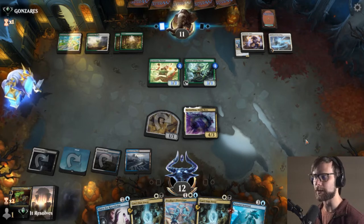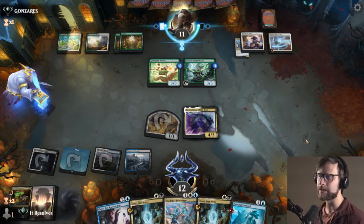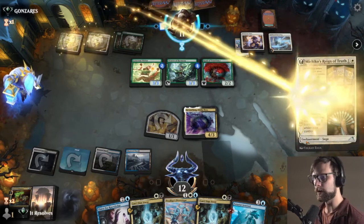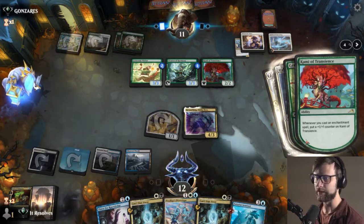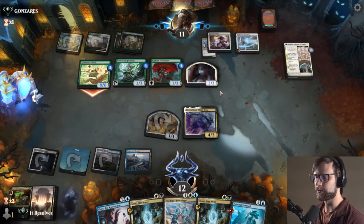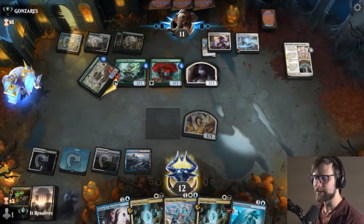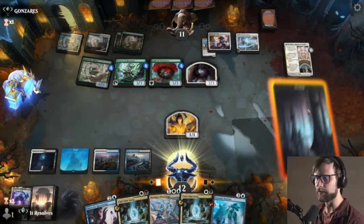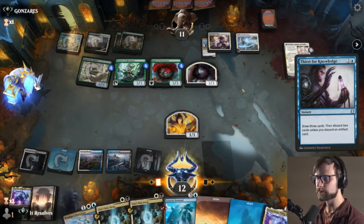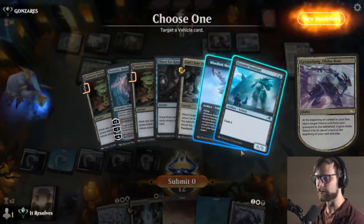Now they have to be very concerned about a random six damage coming through. If they attack and we block with Grease Fang, or if they have a Borrowed Time, that would do it too. What's nice here is we have Can't Stay Away - we Thirst for Knowledge, put the Sentinel in the graveyard, play Can't Stay Away, and pull a Grease Fang. Now we have a backup Grease Fang as well, which is kind of nice.